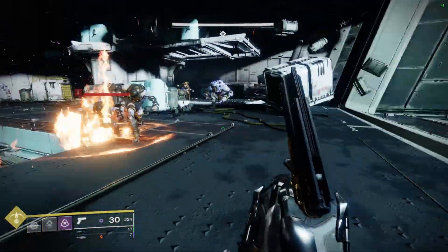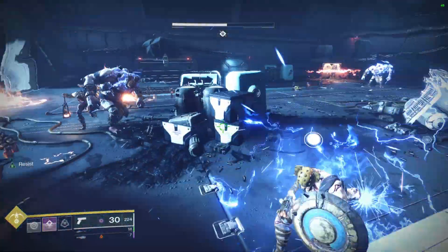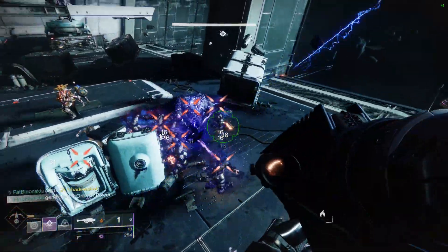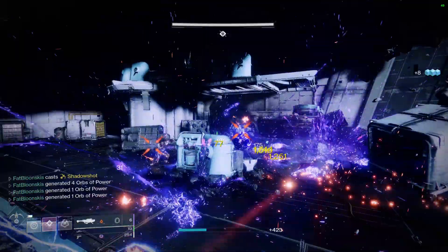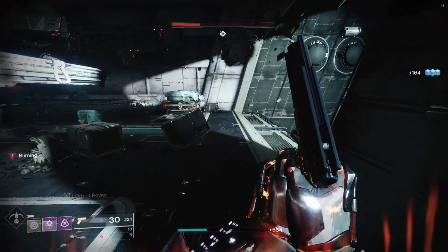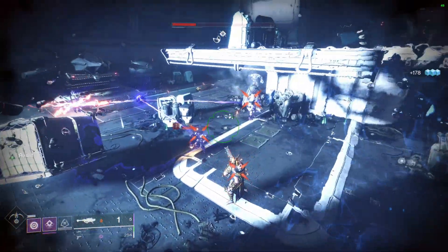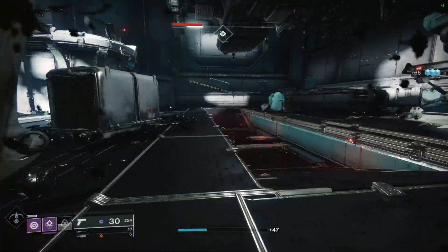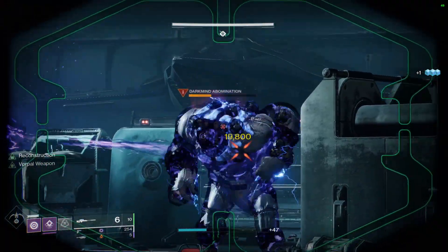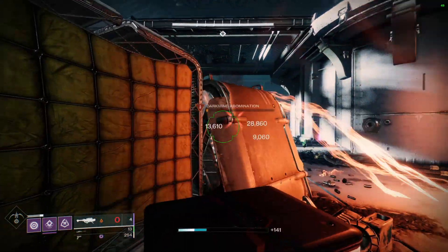I don't know which roll I like better — Killing Wind with One for All, or Killing Wind with Rampage. They're both very good. I think for high-end endgame, I'd use One for All because you just hit three separate targets and get a damage buff. But for something like Battlegrounds, Rampage might be better because you just keep chaining kills without needing to hit three separate targets. I have a choice and can just pick whichever one suits the activity I'm doing — it's a phenomenal roll.